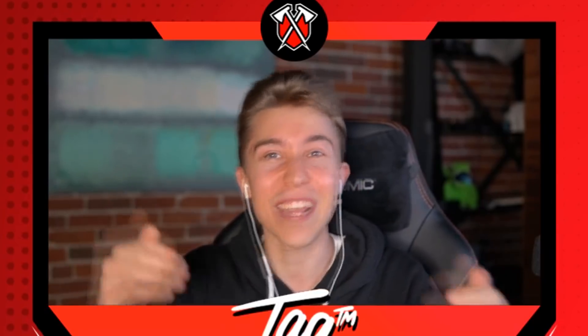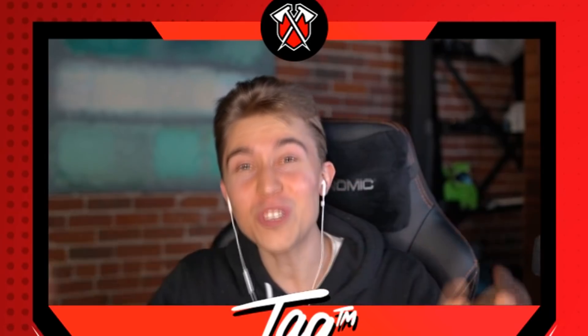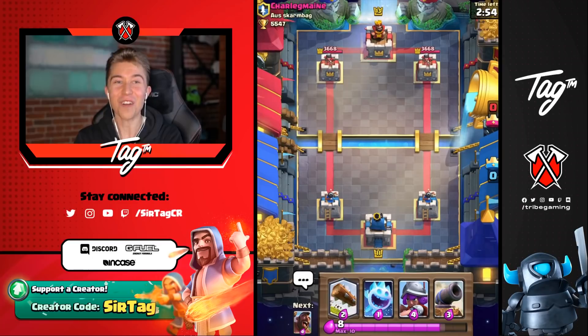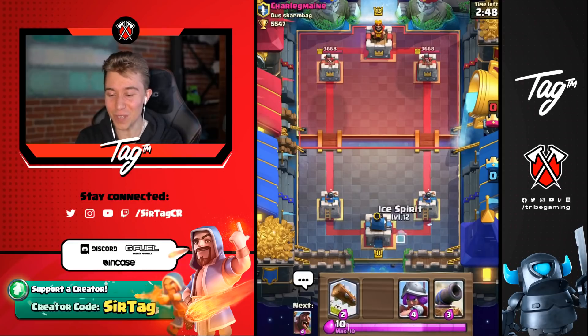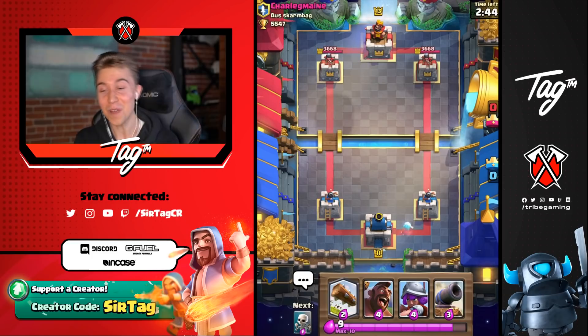It's really difficult defending against Hog Riders and Giants because you kind of need the Cannon for both of them. Fortunately with our opposite lane aggression, he wasn't able to allocate all of his Elixir on offense. We've got a game against another level 13. My Ice Spirit doesn't reach your tower so I'm going to casually cycle it in the back.